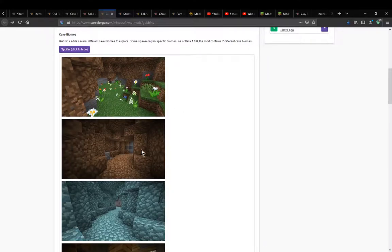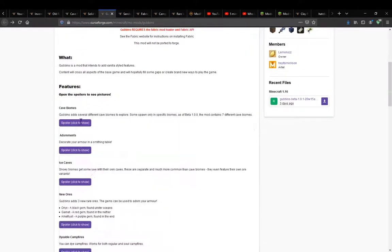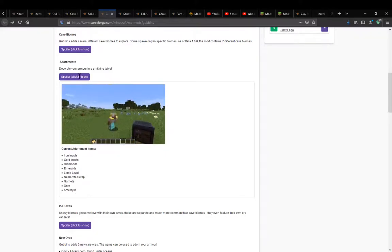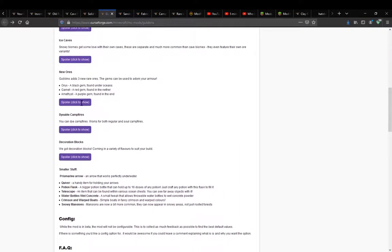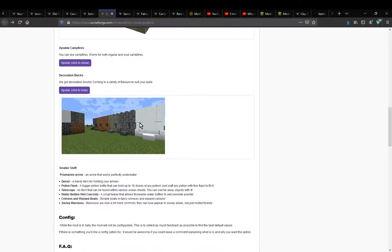You can see some hardened dirt among normal dirt here and some cave-like biomes. You've got prismarine among stone, overgrown areas in mine shelves with some leaves and grass blocks. You've got adornments which you can apply to chest plates and helmets. There are ice caves where you'll also get some ice ore, with vanilla ore variations appearing in oceans, the nether, and end. Campfires can be dyed, and there's also a bunch of decoration blocks you find in different biomes or can craft yourself.